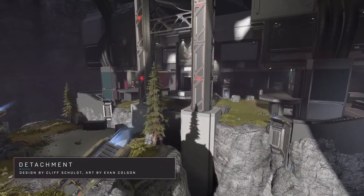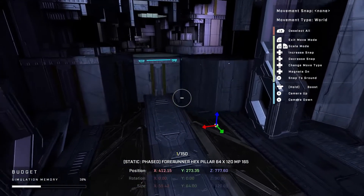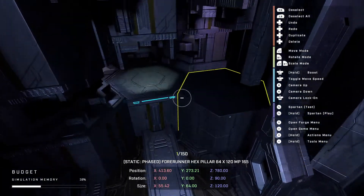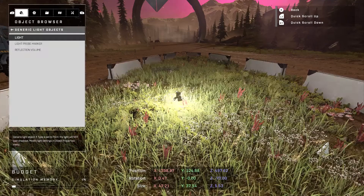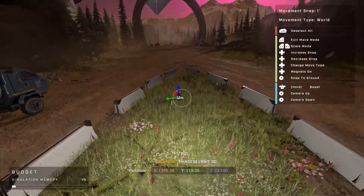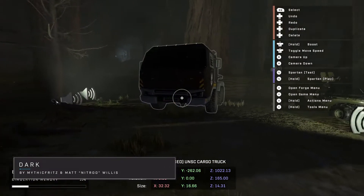With the release of the beta, we're inviting everyone to participate in Forge, and all the work you do on your maps and modes will be saved and continue on. Basically, you go into Forge, place a bunch of different objects to create a space for players, then decorate it with materials, colors, lights, VFX, and audio. You can save them, share them, and play them with other players.